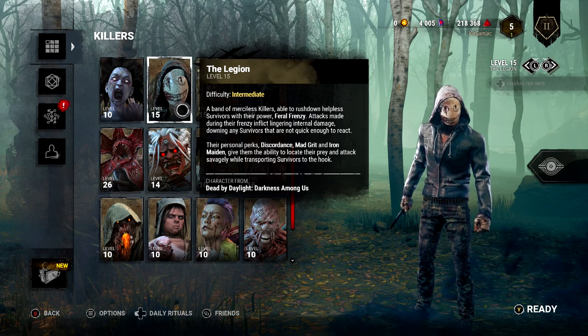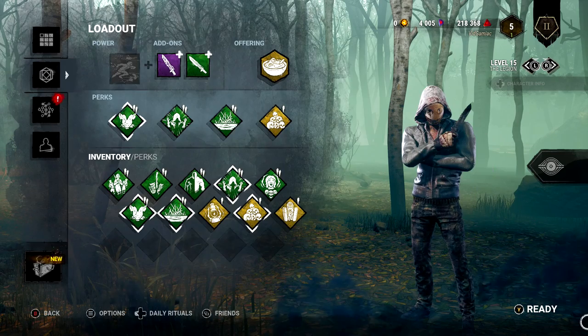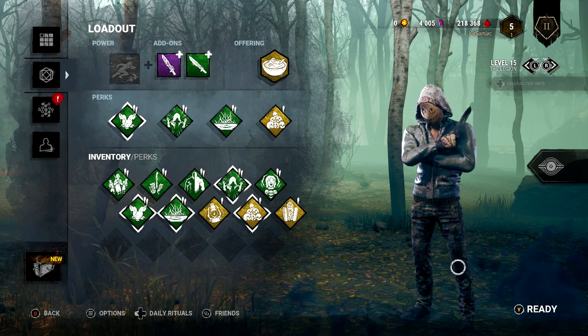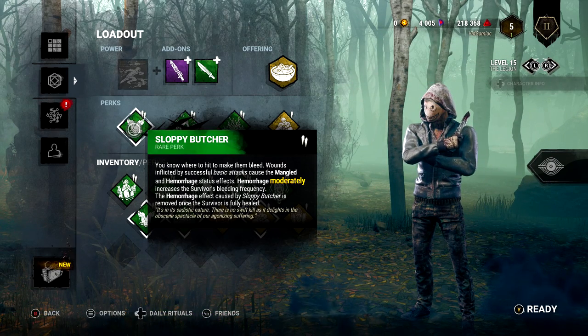However, I highly recommend you use Legion for this if you have him available, as his ability is going to make this a lot easier. Regardless of killer, if you have this perk available, I highly recommend using it in the form of Sloppy Butcher.